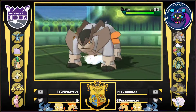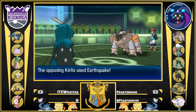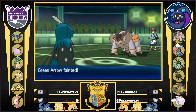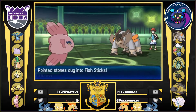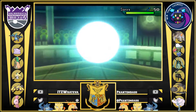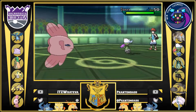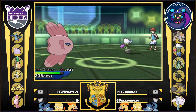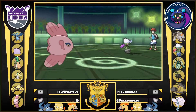He brings in Terrakion. I outspeed — but wait, he's Scarfed. Good to know. I eat the Earthquake — by that I mean I die. He's Scarfed with probably Earthquake, Close Combat, Stone Edge, something like that. I go into Allo because it can eat all of that, and I go for a Scald. If he wants to go into Roserade, it can take the burn. Since I have Toxic, I cannot touch Terrakion one bit. But I know who can — Roserade. Whatever Terrakion wants to do, Roserade can do right back to itself. So I go right back out into Ditto.